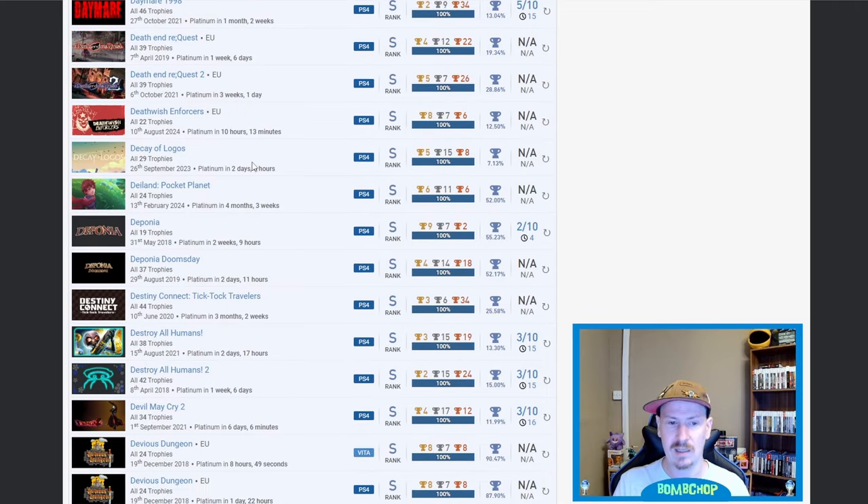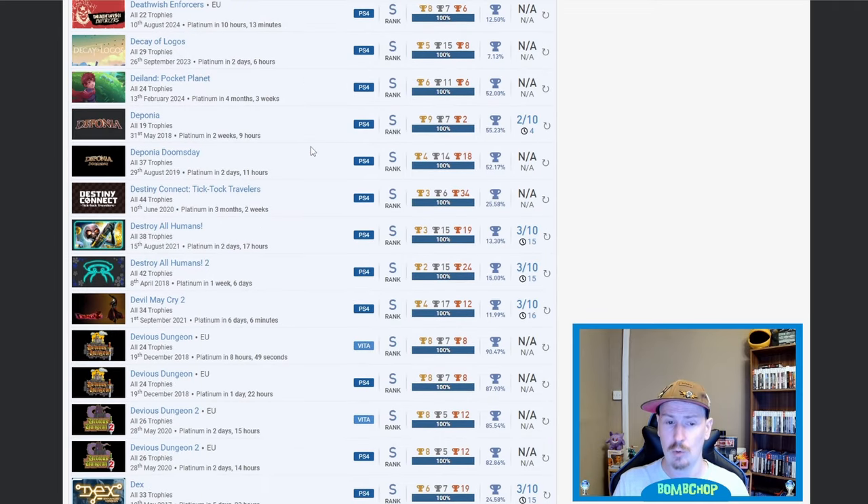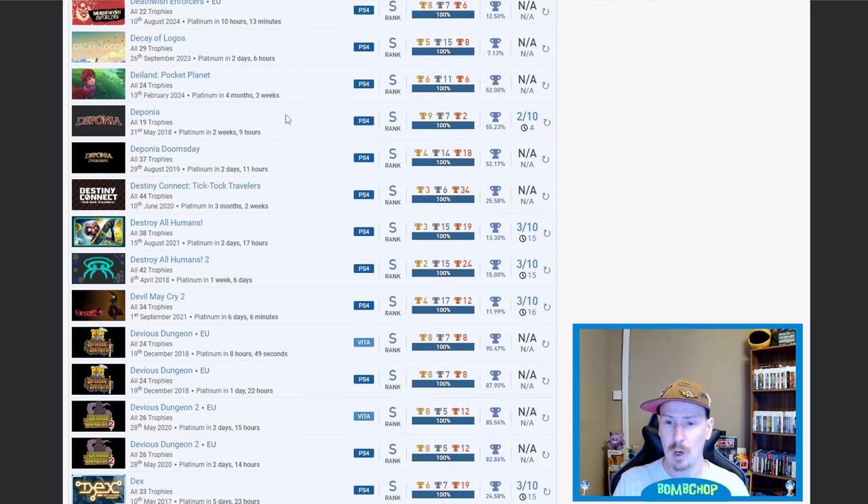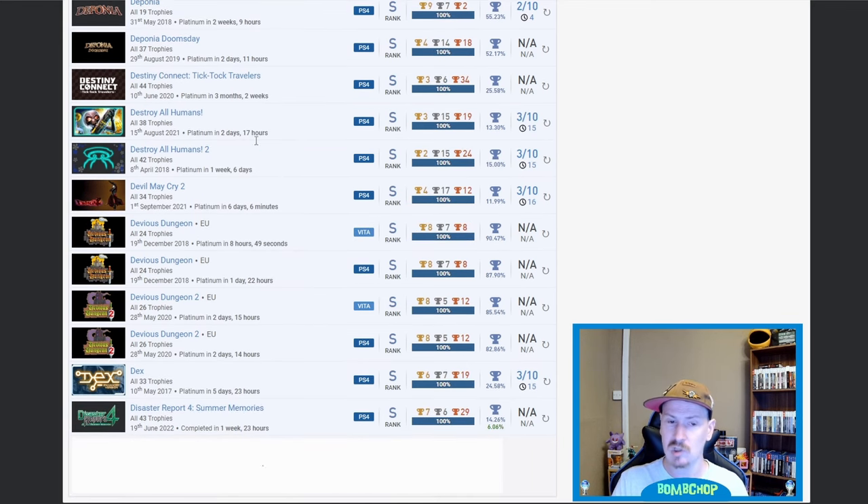Death Wishing Forces — no idea. DK of Logos — no idea, but I'll come back to that because it's only 7.13%. Deponia, Deponia Doomsday — I've seen these around, I think I own Deponia on my PC. Destiny Connects: Tick-Tock Travelers — fair play. Destroy All Humans and Destroy All Humans 2 — very nice, 13.3% and 15% on both. I'm quite shocked they're that low.